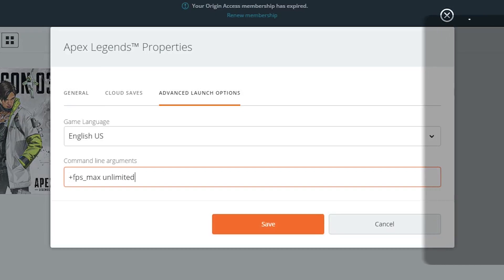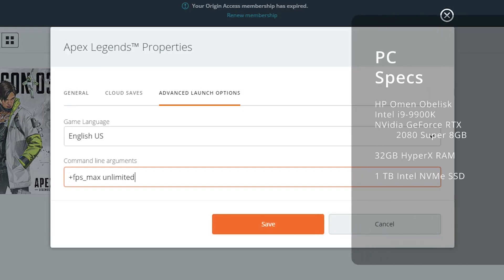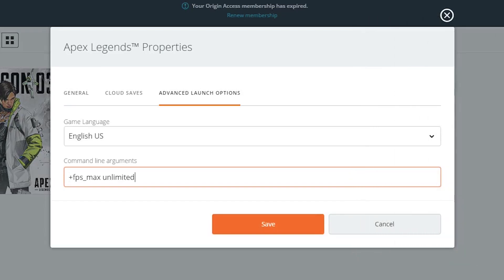We're going to jump over into the game and see what we get here with the HP Omen Obelisk, the i9-9900K, and the NVIDIA GeForce RTX 2080 Super graphics card. We'll hop over and check that out.